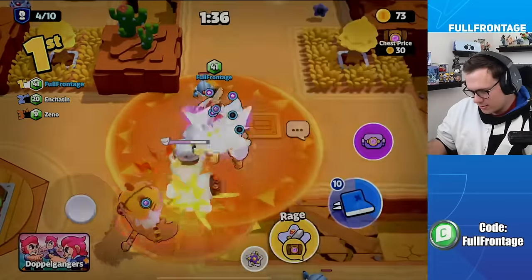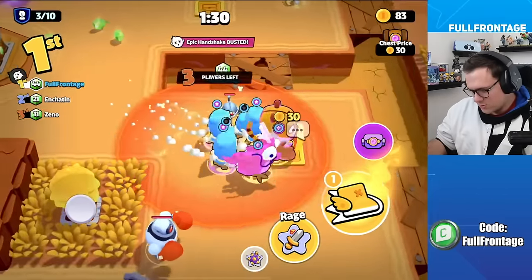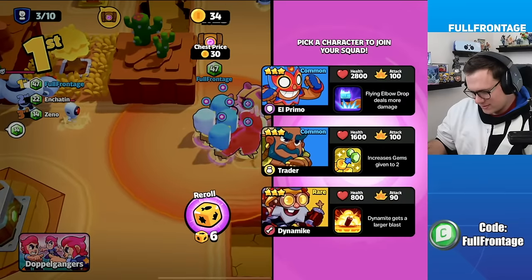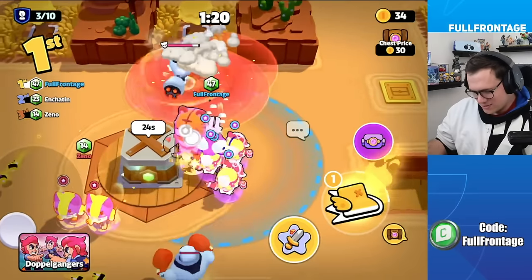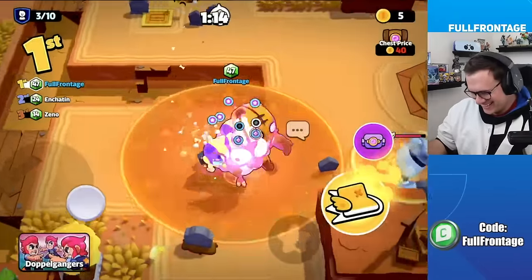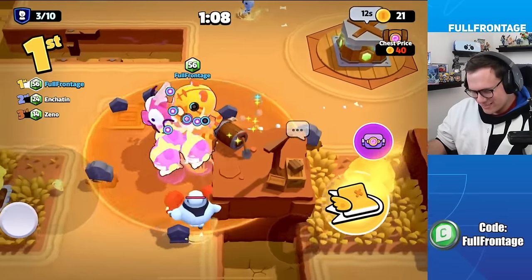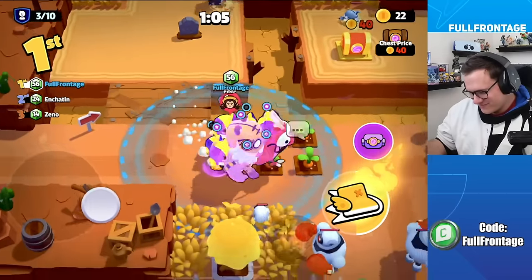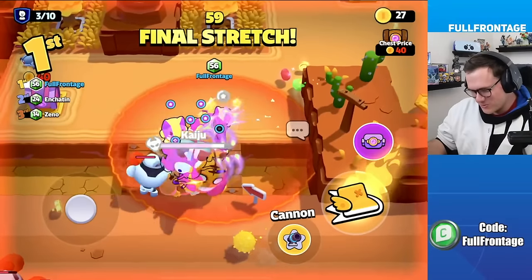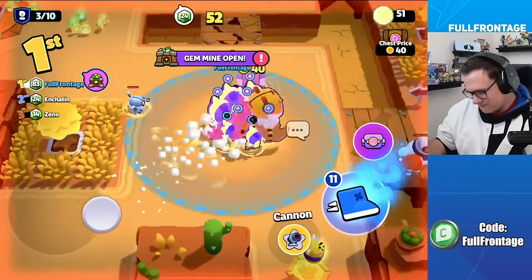Nita, Goblin, and Chicken are highlighted as strong choices. Another player, Izzy, joins the conversation — one player has two bees and is farming honey cuts, while Full Frontage has an army of Nita bears following around another player and farming them for gems and coins.